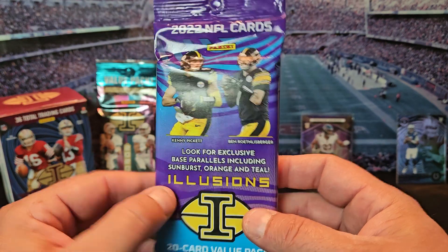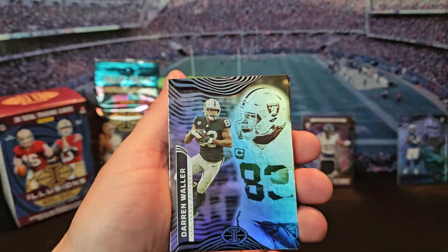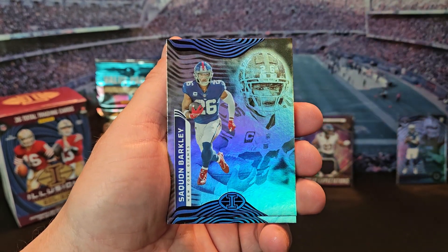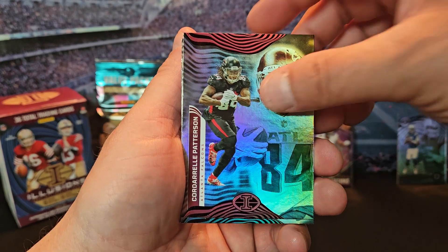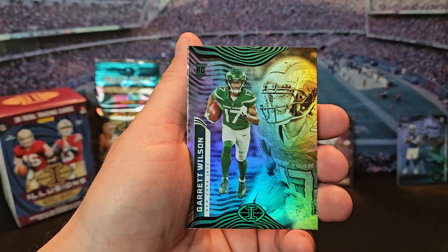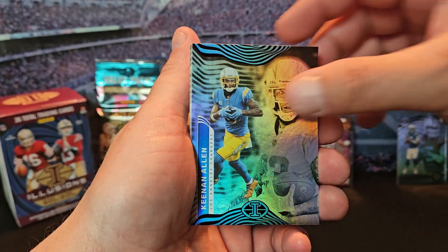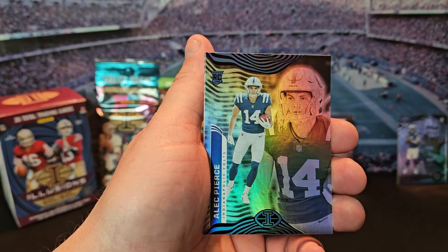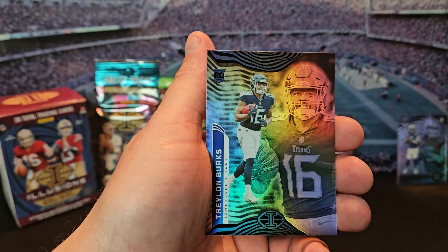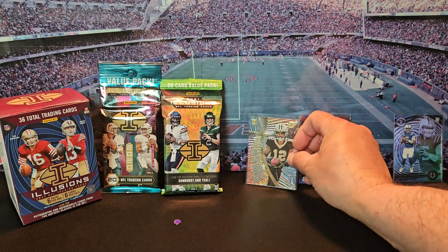Let's go to 2022. We got Darren Waller, Joe Burrow, Saquon Barkley, DeAndre Swift, Trey Lance, JuJu Smith-Schuster, Cordarrelle Patterson, Tyreek Hill, Tee Higgins, Garrett Wilson rookie, Chris Olave Shining Stars, Leonard Fournette, Keenan Allen, Mark Andrews, George Pickens rookie, Dak Prescott, AJ Brown, Alec Pierce, Ryan Tannehill, and Treylon Burks. We'll throw up the Chris Olave Shining Stars to represent 2022.